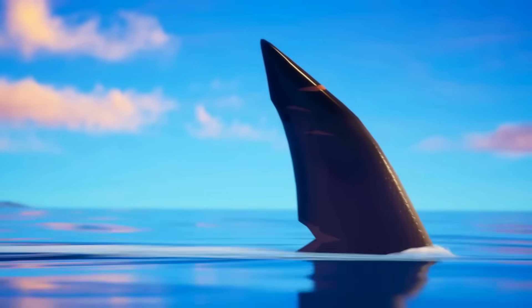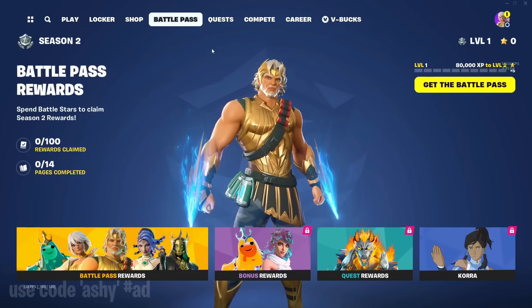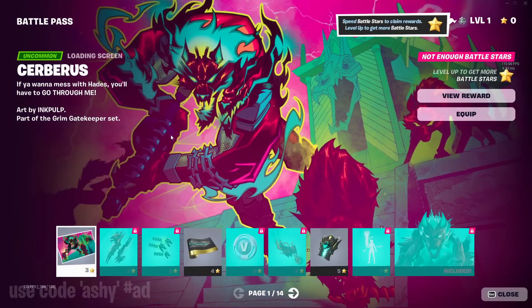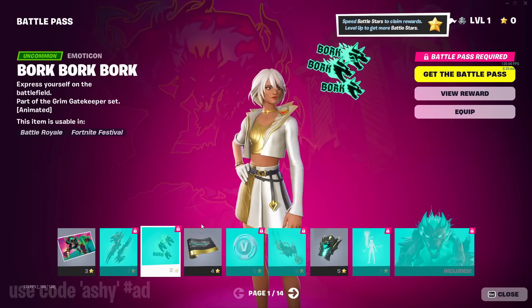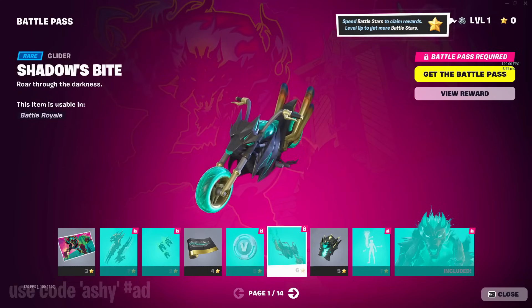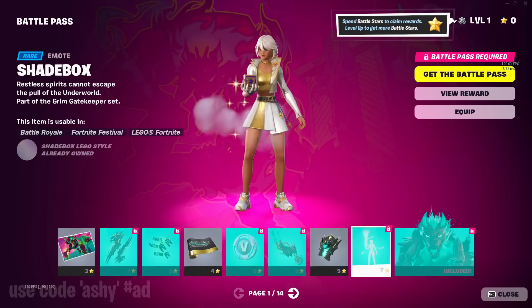Hopefully from here the storyline gets back on track. But let's have a look at the battle pass of the brand new season. Starting off with the first page, we got some dual wielded pickaxes, the bork bork bork emoji, the shadows bike glider which is a motorbike, the gate bat bling, and the shade box emote.